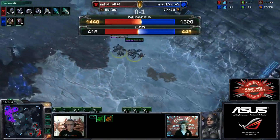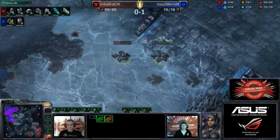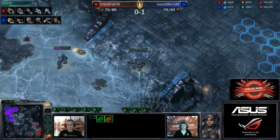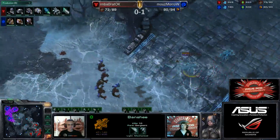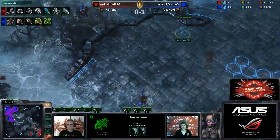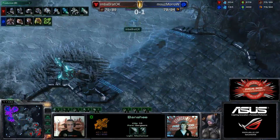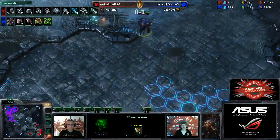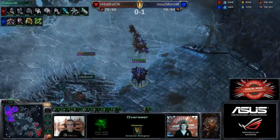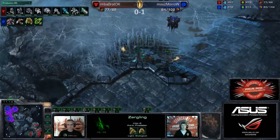Now throwing down three bunkers — doesn't want to lose like he did on that goal base on Metal On Plus. Income is looking pretty good for Bratok, honestly — it's 48 to 49 plus four mules, so Bratok has a clear lead right here. Needs to watch out though, as the Overseer is actually out of position right now — so Bratok should be able to split off both hellions. He might even be able to get away with both of them. And it's exactly what he does — Moro missing out on that one, unfortunately. Overseer not moving as fast as it could without pneumatized carapace.